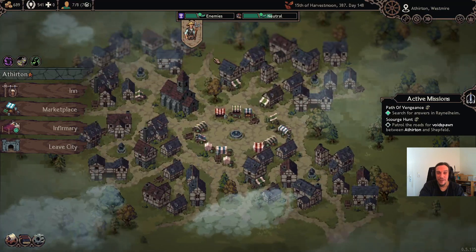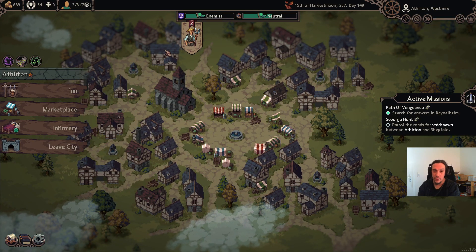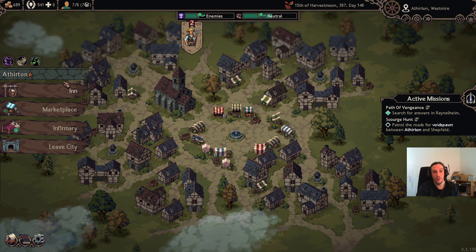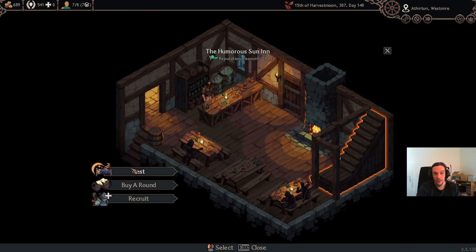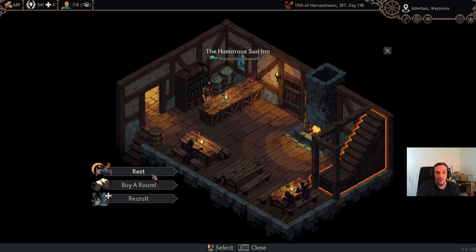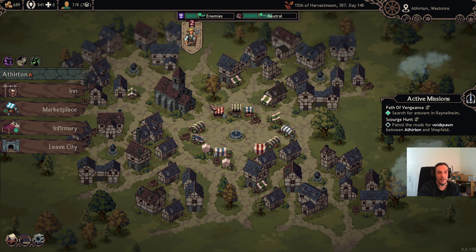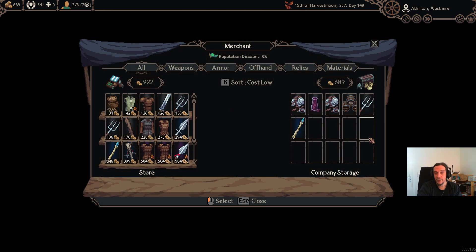Let's check into the city. The city screen is comparatively easy to understand, so there are really only the functions to be explained. The inn is where you get the fatigue of your people off, and where you can buy them some drinks that make them more merry again — this is for loyalty — and you can also recruit new people. Resting is important because if your people aren't rested anymore, they grow low on morale and low on power; they level slower and punch less hard.